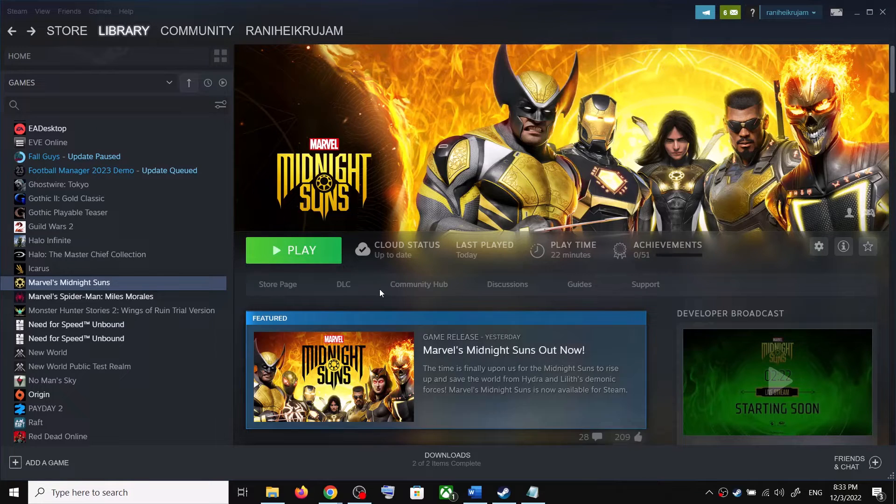Hello guys, welcome to my channel. When you click on play on Steam to launch the Midnight Suns game on your Windows computer and nothing happens — the game does not launch and it shows the play option once again — if this is what is happening, please follow the steps shown in this video.